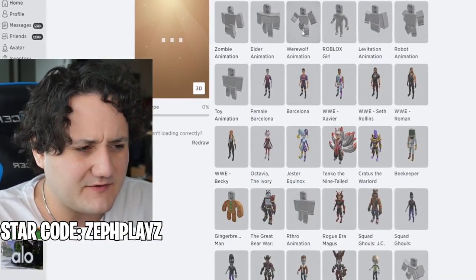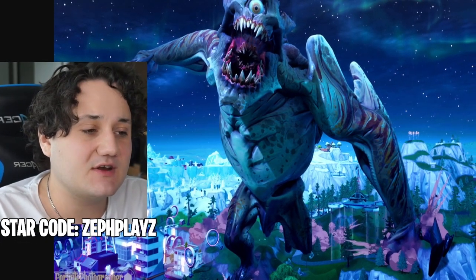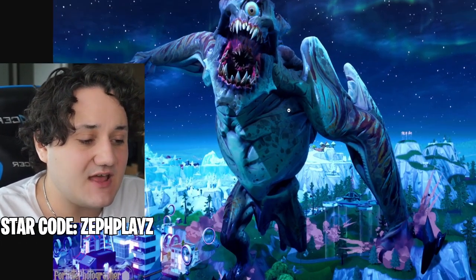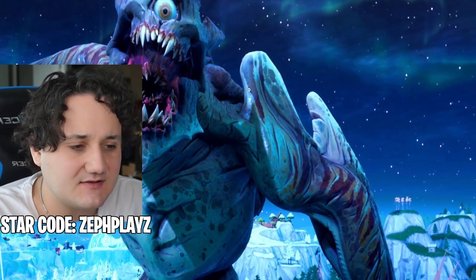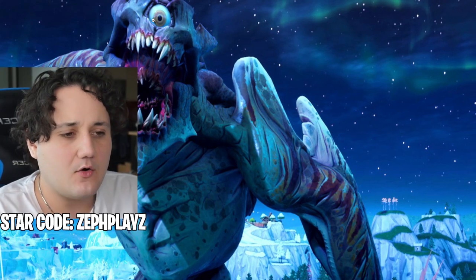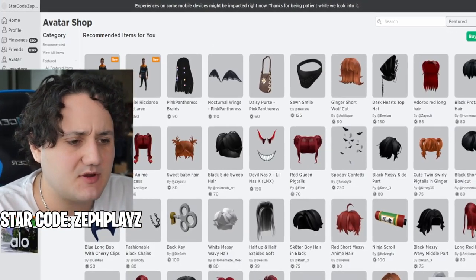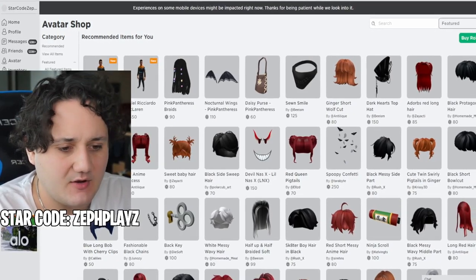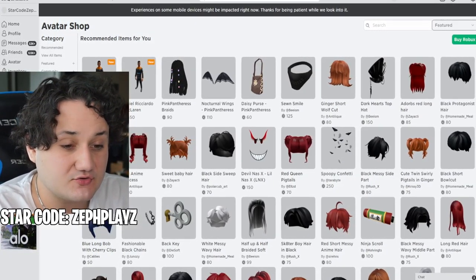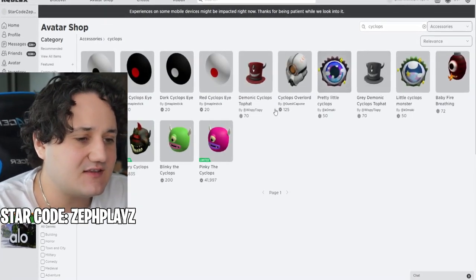The werewolf animation should look very good in the catalog. Now that we have the animation, the shirt and pants, and the skin tone customized, we've got to find a head — some sort of monster head or accessory that's going to have this crazy face with a Cyclops eye. So I'm going to go to accessories and type in 'cyclops' to see what pops up.